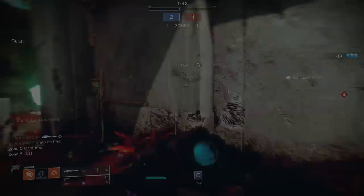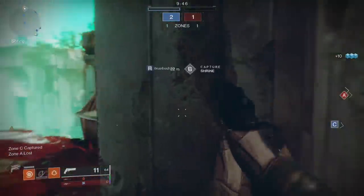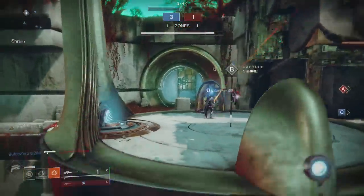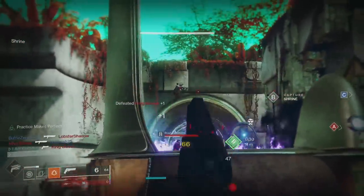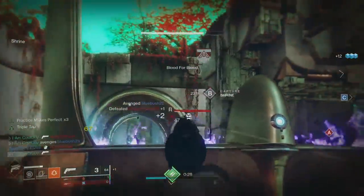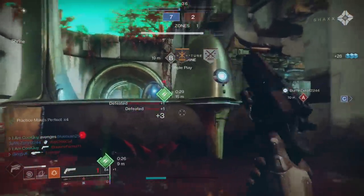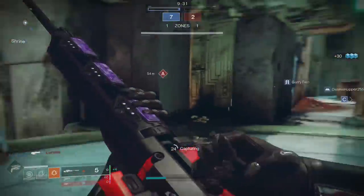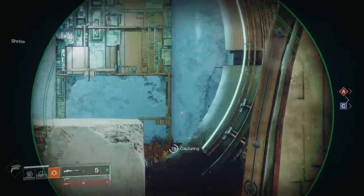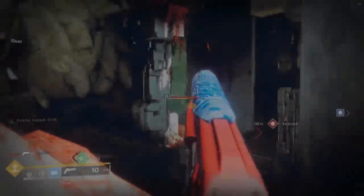Perks like Slideshot, Firmly Planted, Eye of the Storm, and Opening Shot are all top tier. The third thing is actually what isn't really talked about too much — that's going to be your connection to host. A shot landing or not, feeling crispy, aim assist, magnetism — your connection to the host player is a huge part in all of this. But it's something you can't really test, even with it being a huge factor. So adding 10 to 15 range on a stat bar isn't going to help that if you have a poor connection to the host.